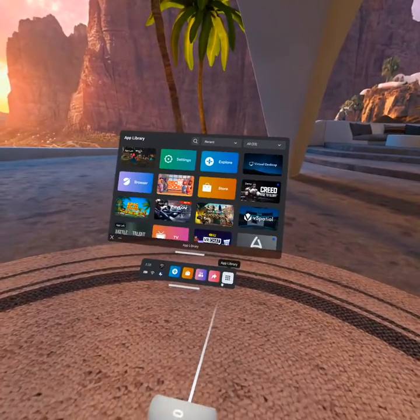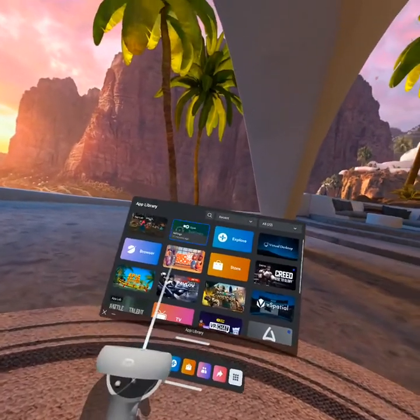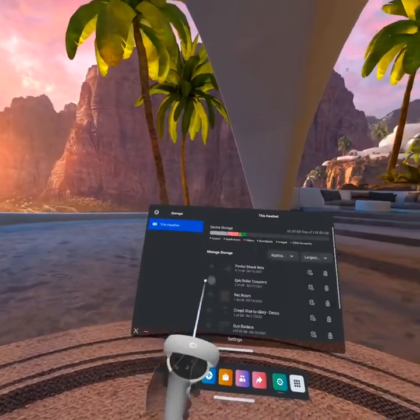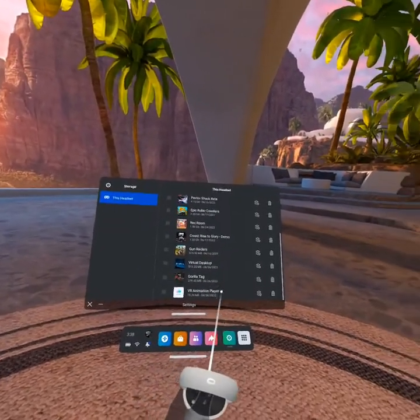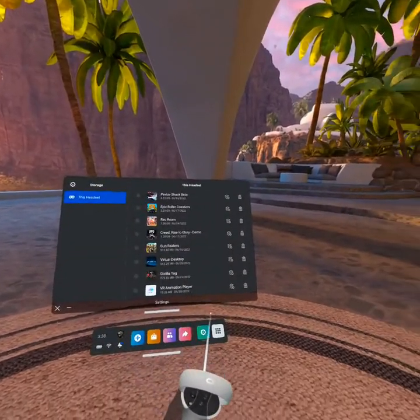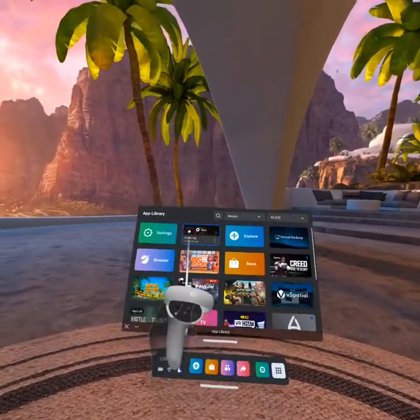First, open up the nine-dot menu, open Settings, go to Storage, scroll down to Gorilla Tag, then delete the app data.